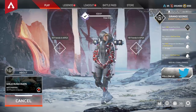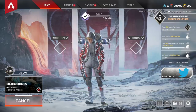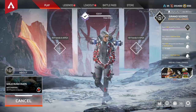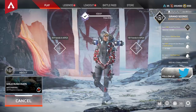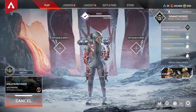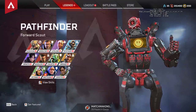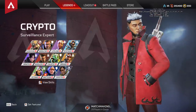It makes me think that Respawn want there to be a dedicated support legend, and that tells us something. They are looking at how things are going internally and what they have planned for the future. I feel like we're going to start to see more support legends playing a viable role in Apex Legends. Gibraltar is a support, and you could call Crypto a support too.